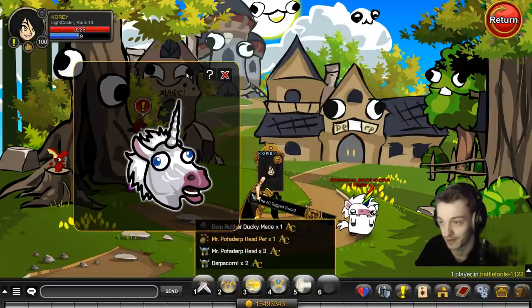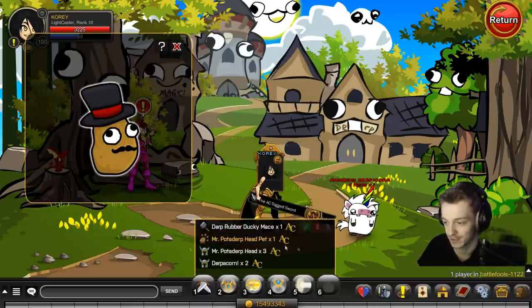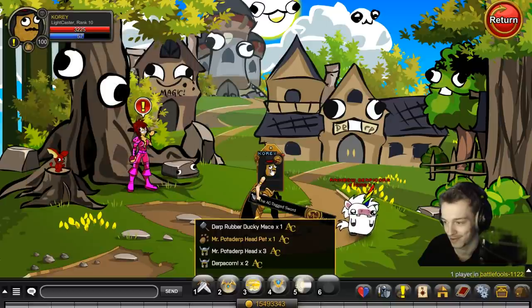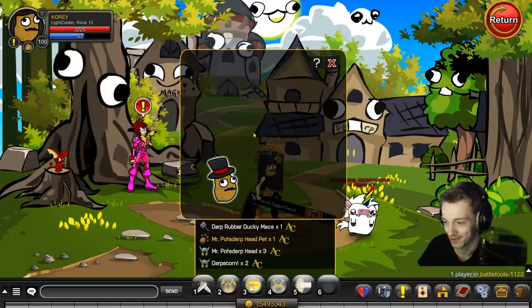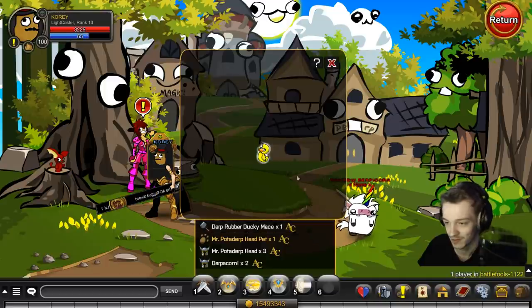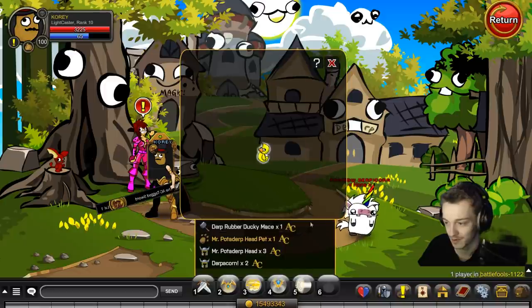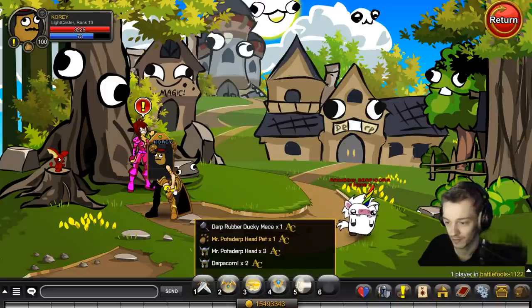This is all the new items from the derpacorn. You have the unicorn helmet as shown, the potato head — here's what it looks like on your character. There's a pet also, right there. I don't have my pet turned on right now, but it's a pet — member only. And a mace, a duck mace.